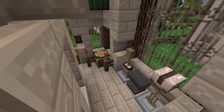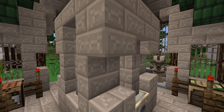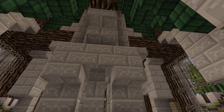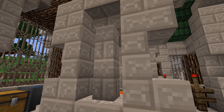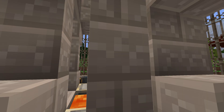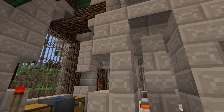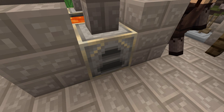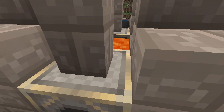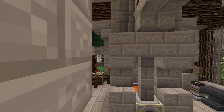I do believe that is all for the smithy. But before I go, we do have the furnace here that we need to take a look at. With the furnace, I went with a pretty basic design — just some fence posts, some stone walls, and some nice stairs to add some detail. We also have two furnaces right here in the front, and also a block of lava, since that's usually what you find in all of these smithies.